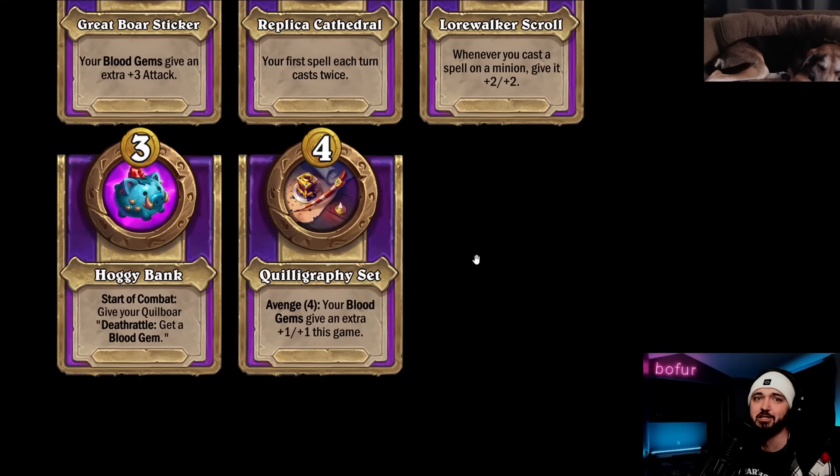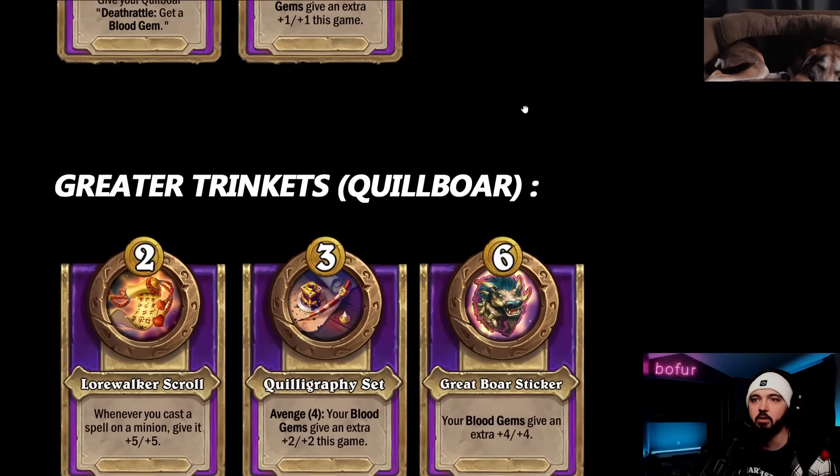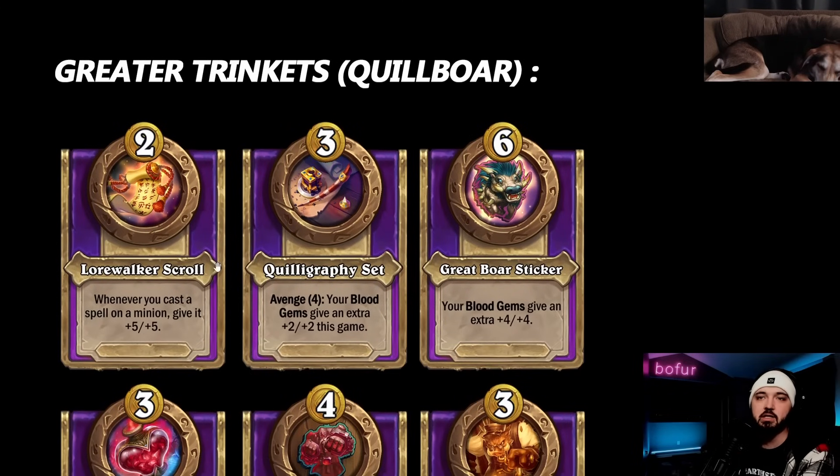We had a game on stream yesterday where a Rylak combo gave us 6,000 health to the board off of Quillboar - you don't need help for Quillboar right now. Crazy stuff already happens. Giving them passive scaling for all of the mid-game on turn six is insanity. This could be avenge 7 and I don't even think it'd be weak. Avenge 4 is nuts.